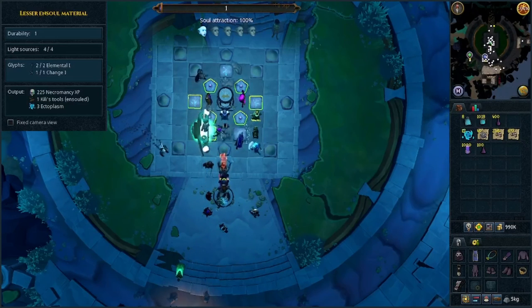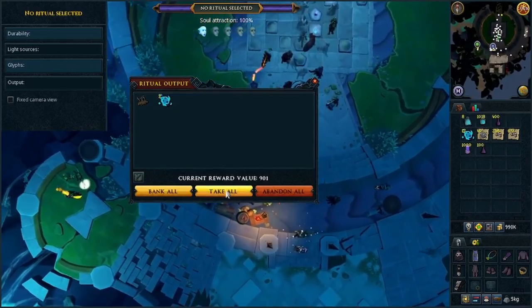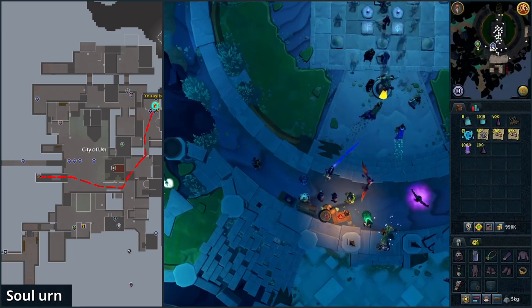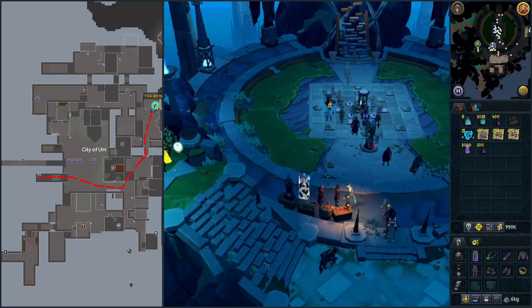After it's done, go southwest and click on the chest. Take all so they go to your inventory. Use the City of Am lodestone and we are returning to Kili. Go east and northeast to Kili.